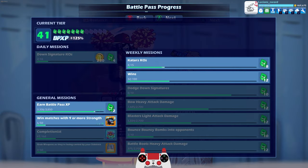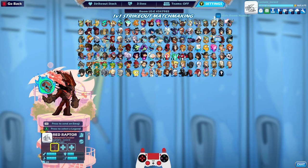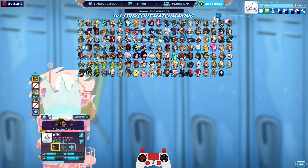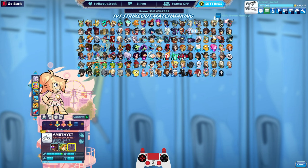It's Katar KOs for the mission. Blaster light attack and Battle Boots — let's do a Battle Boots legend. We do have Boots and Blasters — how do I forget about Vivi? Then let's go Ember, and I'll throw Zul in there. We can keep winning with 9 strength or more — this is going to really help.